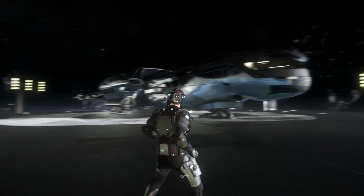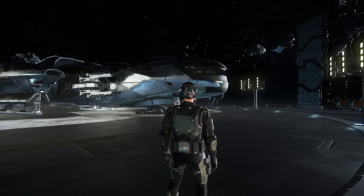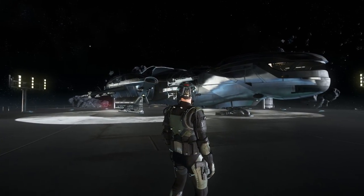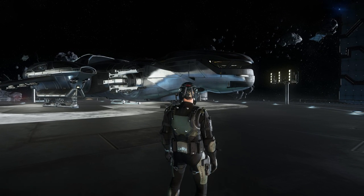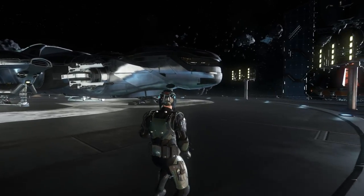Now with this, the only one that's currently available with its update is the stock Freelancer, but if you are using a different Freelancer, you do get the ability to use it in flight. It's not available in Hangar, which is why we're looking at this in-game — we found a nice little landing pad to make that happen.